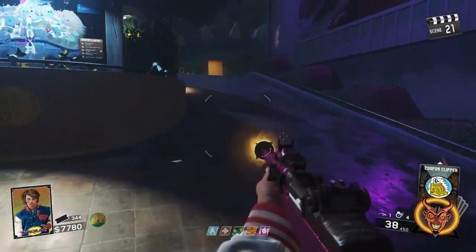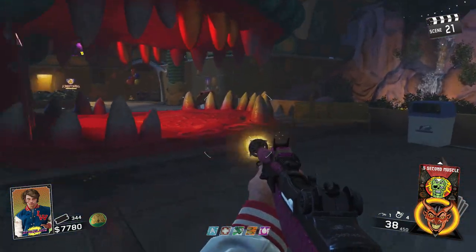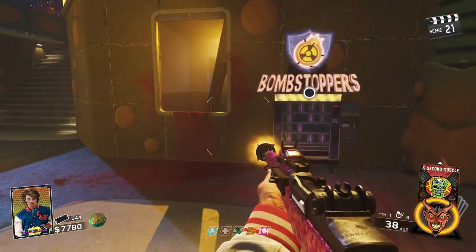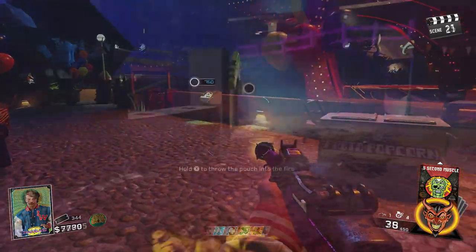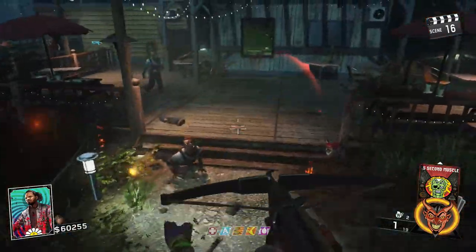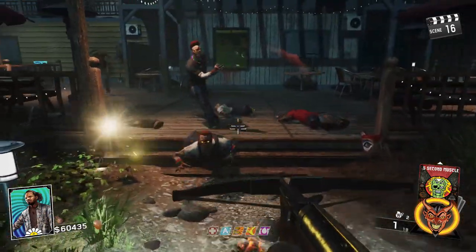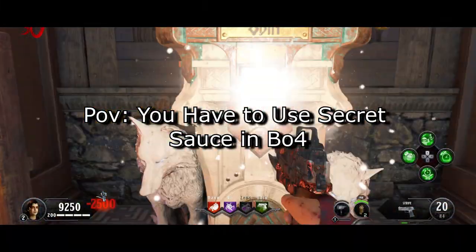Another amazing change is the ability to remove a perk at any time — a feature that would fix many of the problems that have plagued Treyarch's systems for years. Being able to remove a perk at will allows players to change their setup on the fly if they have the cash to pay for it. This is such an amazing gameplay decision and encourages setup creativity and flexibility, much more than a feature like Secret Sauce in Black Ops 4 might ever allow.